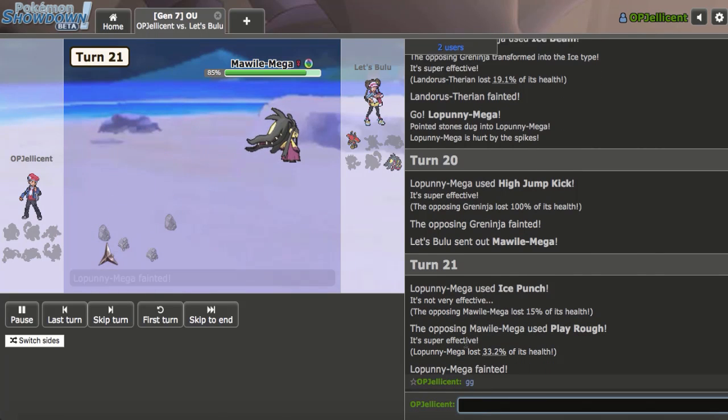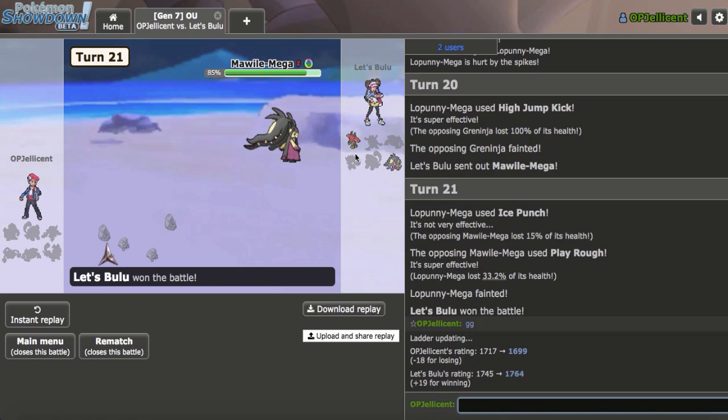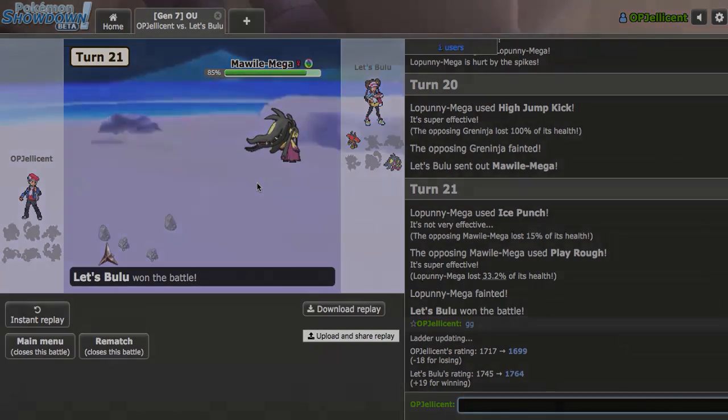We managed to get it kind of close, but the combination of Protean Greninja plus Heatran and Keldeo — well, not really Keldeo because they threw that away — kind of just blew me away. A little bit unfortunate, but I'll be right back with another game.